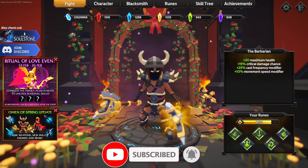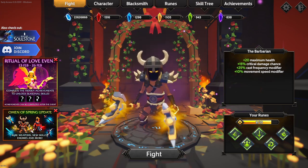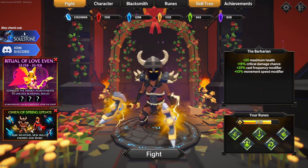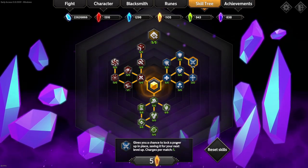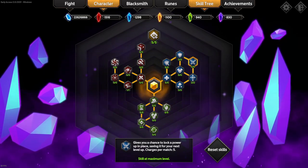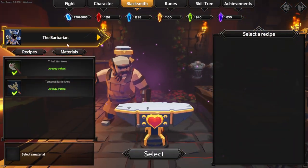We've got quite a few things to cover. First, there are three new hidden achievements we are going to do in this video, and then in future videos we'll look at the Omen of Spring update with new rare weapons, new skills, enemies, and more. We are going to look at the new enemies in this video as part of the Ritual of Love event. On the blue side of the skill tree there is a new node — zero out of five — which gives a chance to lock a power-up in place, saving it for your next level, with up to five charges per match.